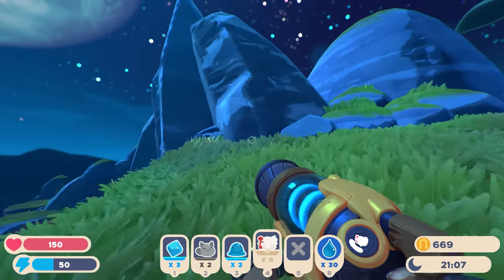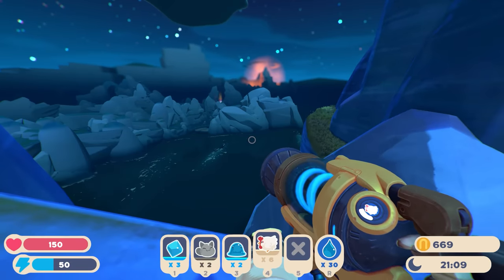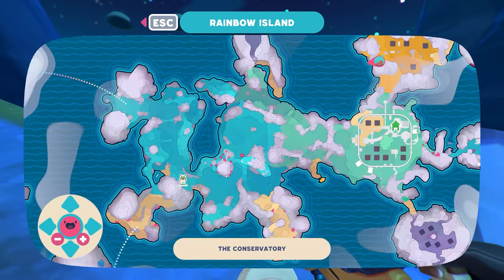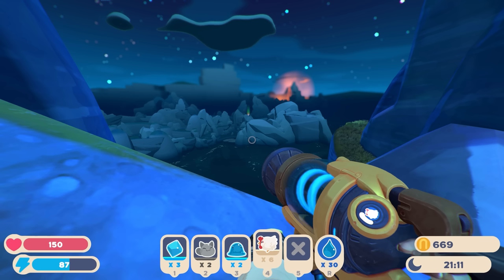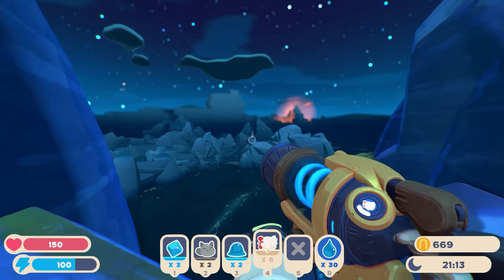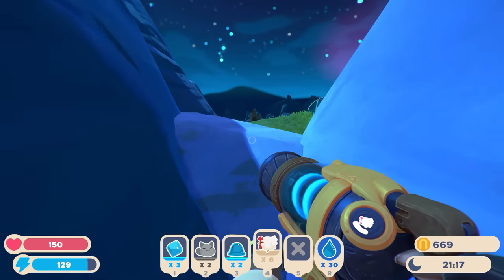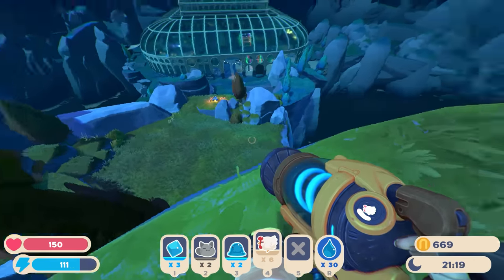We keep coming across these research drones from whoever this is in the past - it's like they're just talking to themselves. Over there is a rainbow valley, and I think that's the teleport to the Starlight Strand, so that's pretty cool.